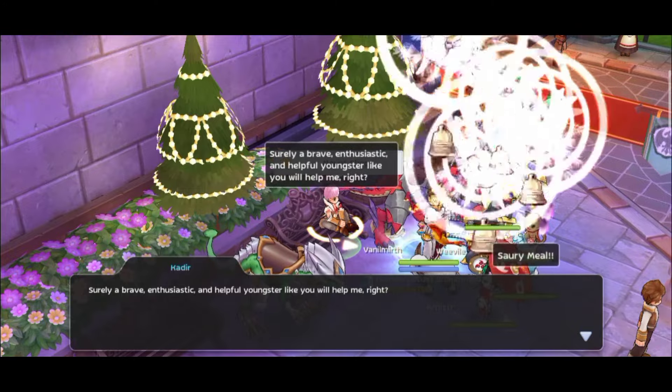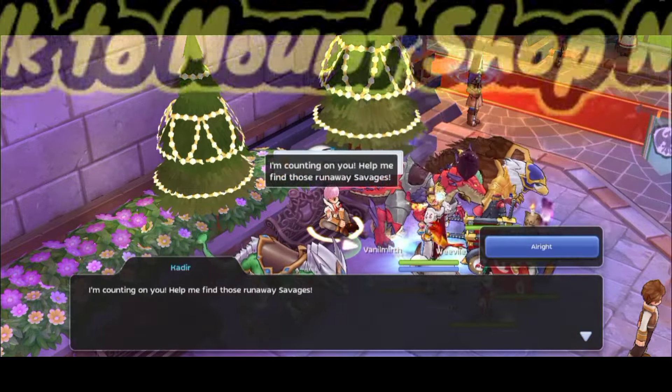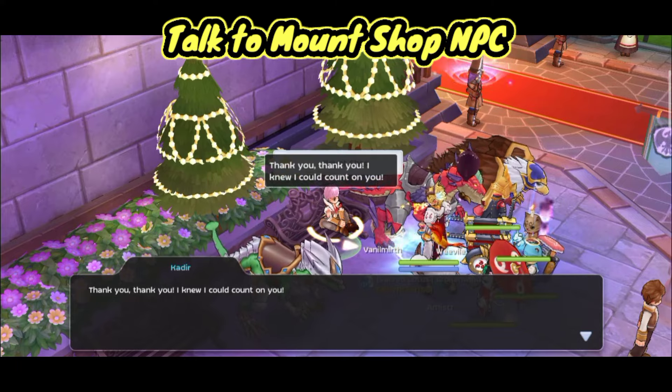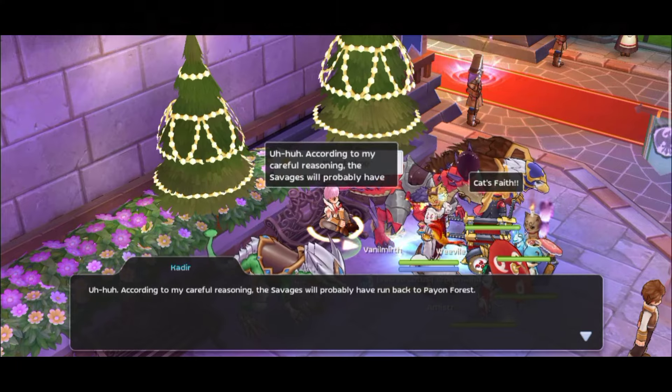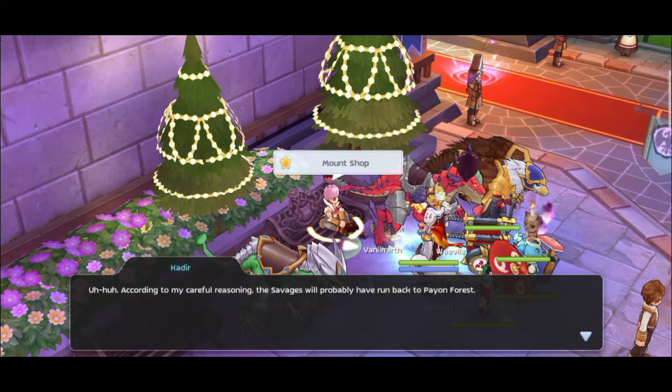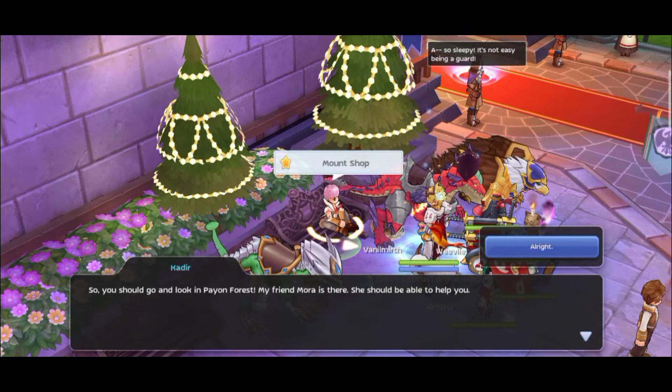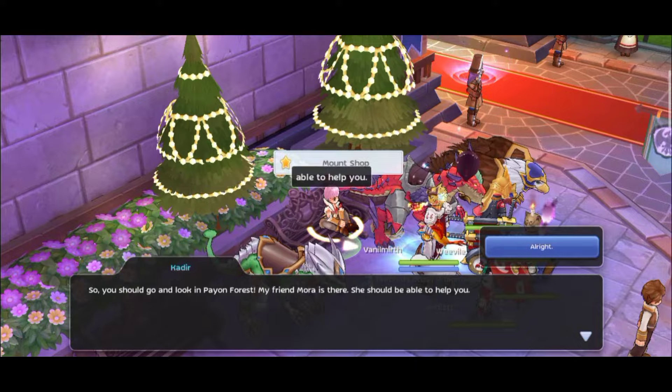Let's do the quest. First you have to talk to the Mount Shop NPC — it's a Khadir. Just talk to him until he tells you to go to Payan Forest. Alright, let's go to Payan Forest.